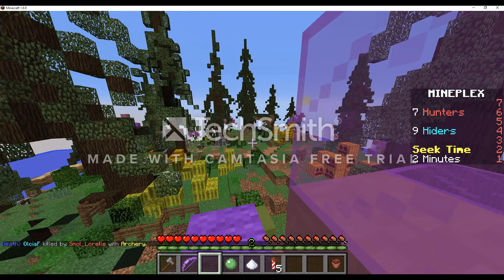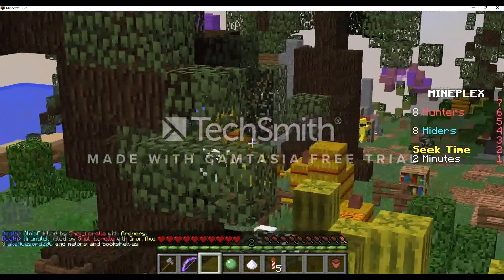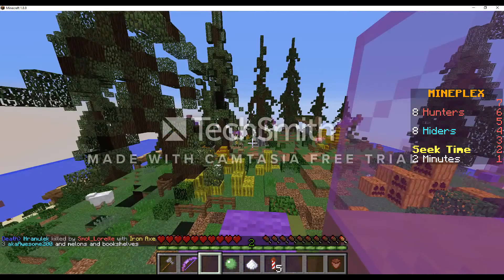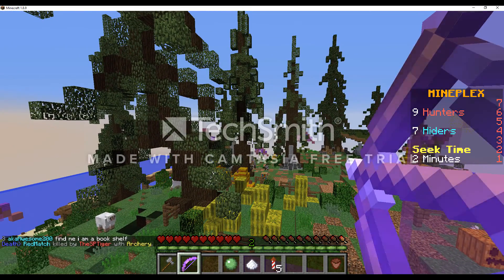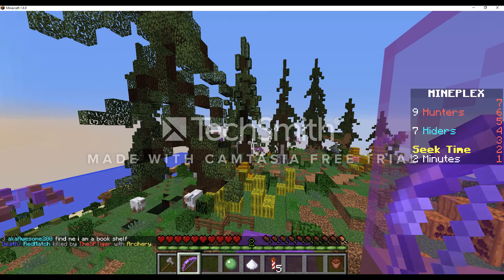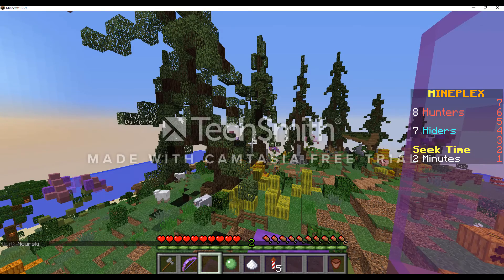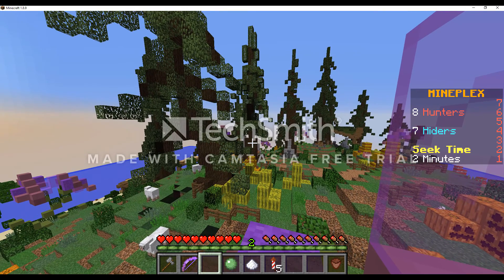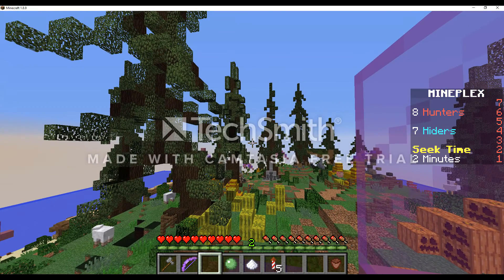There's also a guy in gold armor — that's endergaming270. You get full gold armor, an iron sword, and TNT every couple of seconds. I'm not sure how long the interval is because I don't usually play as that kit. Basically, you use your TNT to blow up areas and see if anybody's hiding there. The TNT and iron sword do a lot of damage because as the hider you don't get any armor.